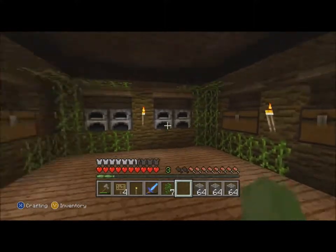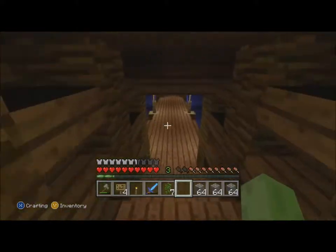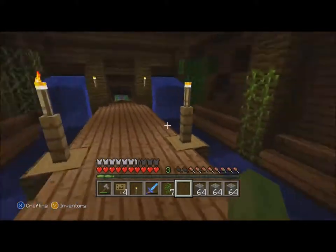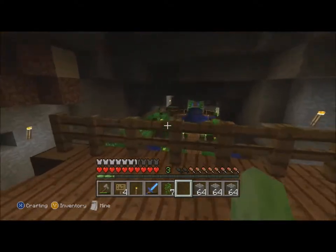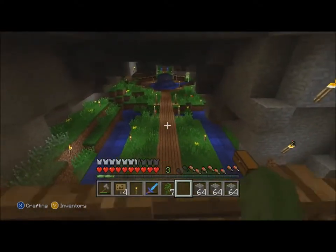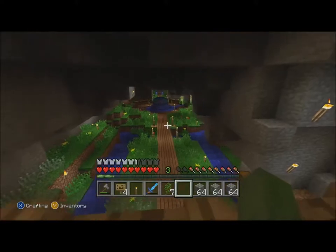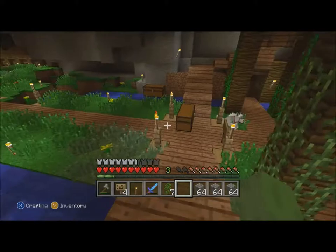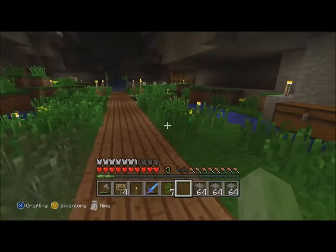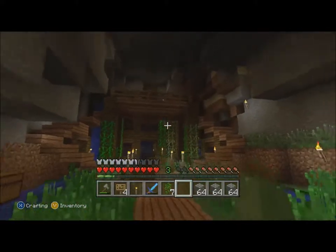So this is kind of the entrance. I'm temporarily using this as a storage spot and a little corridor to the main place. As you can see in the distance, it's going to be overgrown with grass and leaves and water flowing through it — so it's kind of abandoned.